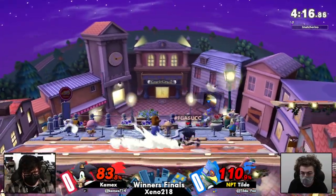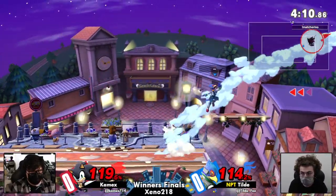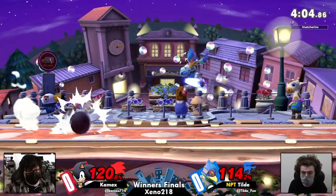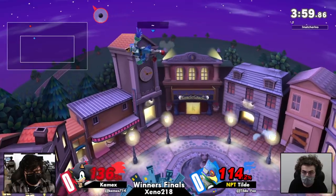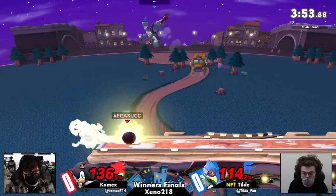82% is not comfortable against Falco. That is not a percent you can chill out at — he cannot take another up-tilt. Good delay on that air dodge, just a little bit. And now double rolling back to stage — maybe some fear coming out. Wow, this is so close. But Tilde has been able to keep Kameks from getting back to a neutral spot. Finally right here — okay, Kameks now with the advantage.